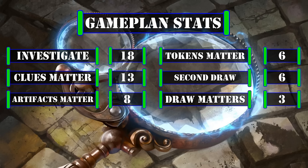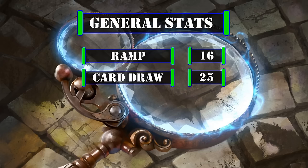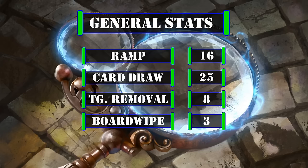This leaves us with a rock solid clue-focused build with plenty of ways for us to get clues on board, alongside a solid selection of payoffs that can take advantage of every single aspect of them to generate us value or to weaponize them while they're on board, or as we crack them to generate card advantage. For general deck stats, we have 16 ramp sources, 25 card draw sources, 8 targeted removal sources, and 3 board wipes. Our draw is off the charts as we're primarily a clue focused deck that wants to be drawing as many cards as possible, our ramp is slightly higher than average to help crack multiple clues, and our removal, while slightly lower than average, is significantly improved over the sad 3 sources we started off with.